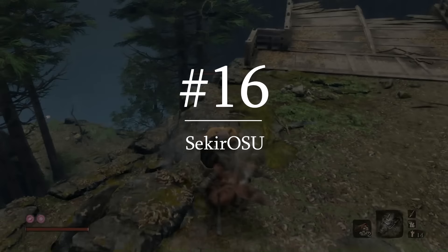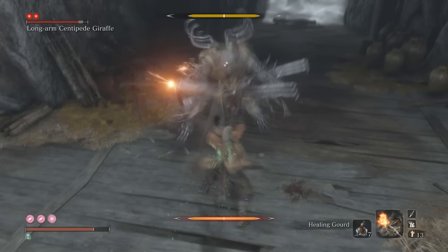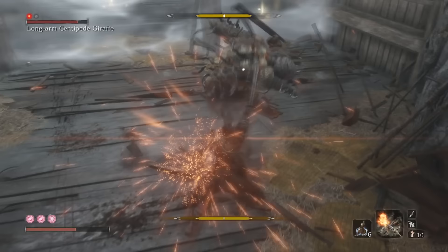Another reason spam tapping is important is a mechanic called consecutive deflect, which increases the posture damage you do for deflecting multiple hits in a row. Many enemies have flurry attacks — these are a huge opportunity for you. You want to see flurry attacks; see the pacing in your head. For example, this enemy attacks in a pattern of one, two, three, four, then one, two, three, four, five — and once you learn that rhythm, you're actually happy to see this attack coming your way. Sekiro is, in no small way, a rhythm game.